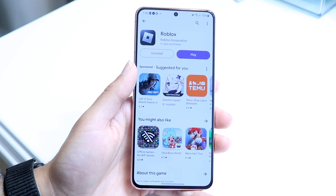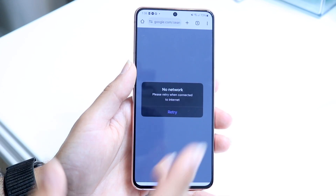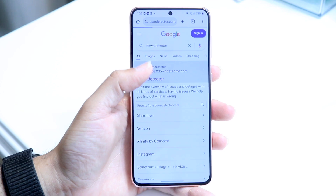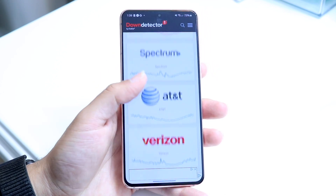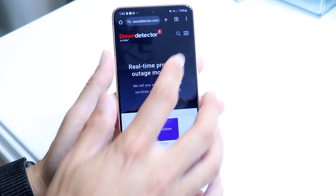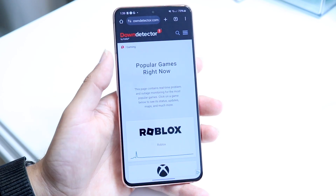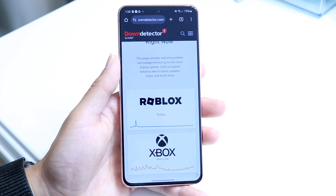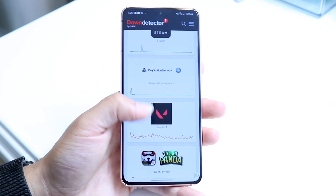If that's still not working, the next best thing is to quickly check if Roblox is actually down. You can do this by going to a website like downdetector.com or isitdownrightnow.com. These sites will show you what's up and what's down. If there's a big spike showing Roblox is down, you're basically just going to have to wait it out until they fix the problem.